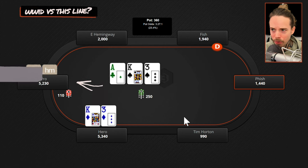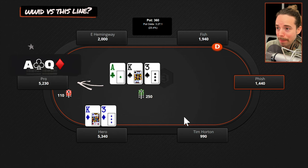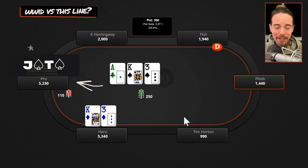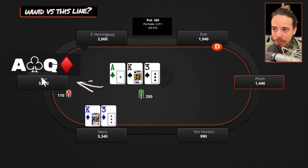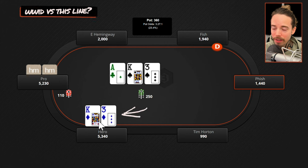Now let's think: what would I do versus this line if I got called? If we're the pro with ace-queen or ace-jack, what are we going to do on the turn? We're going to keep betting for value, trying to get called by a weaker ace or draws. And if we get called on the turn and the river's a blank, with ace-queen or ace-jack we're probably going to bet again for three streets. So with a hand like king-three on this flop, if we just simply ask 'what would I do versus this line?' — it makes sense here to continue quite often as a call.